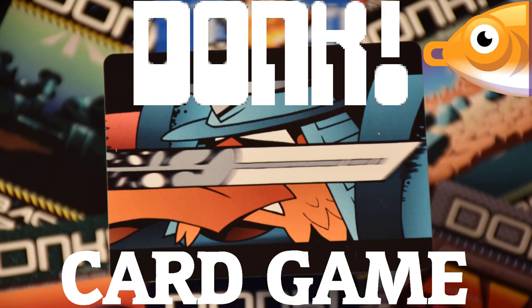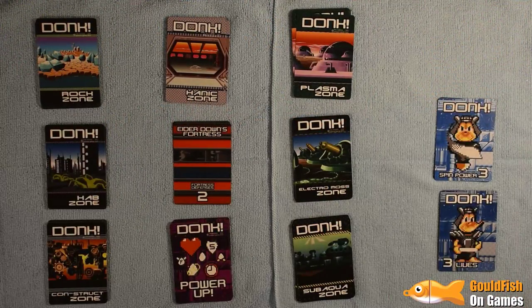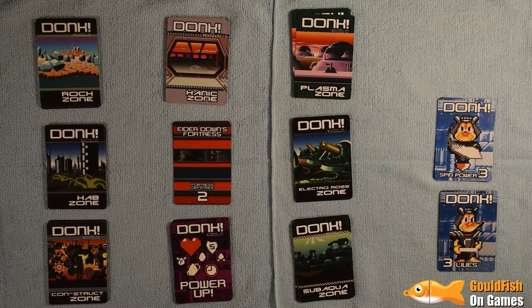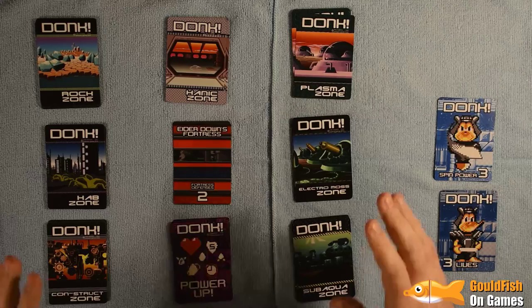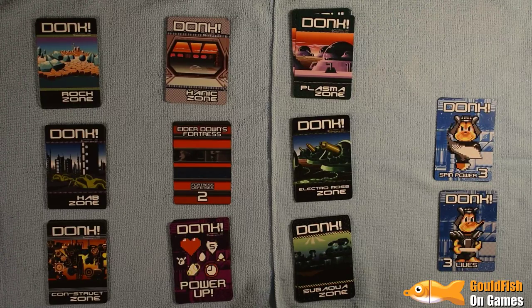I'm still quite new at using YouTube video and everything, but this is the deck — this is where all our action takes place. The goal is to defeat Elderdown, who is hidden behind his fortress. We attack it, but we can only defeat him completely by getting a gem from each of the zones.